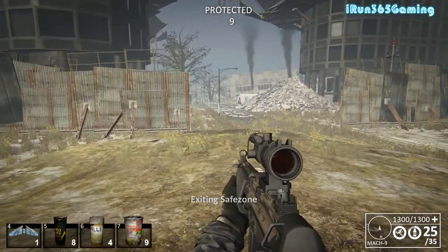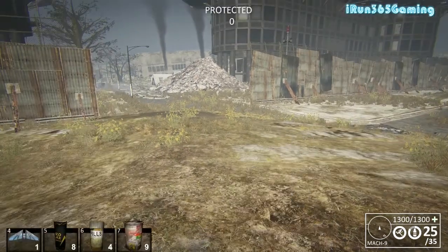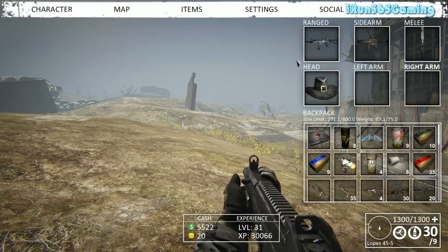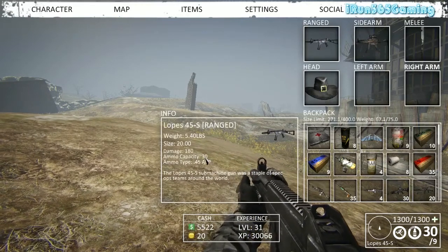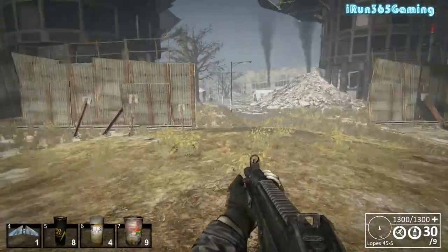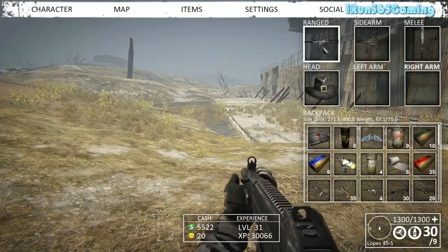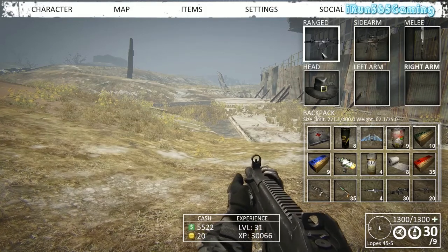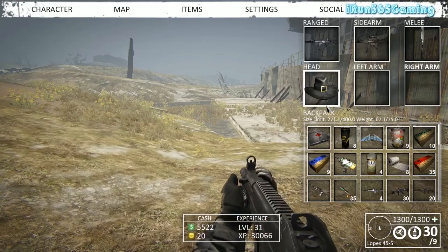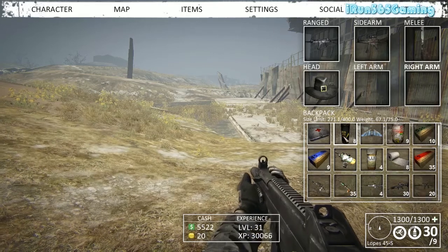We're back. I'm sporting the Lopez. The Lopez is not a very powerful weapon — it does 180 damage, has a 30 round capacity, and uses 45 ACP ammo. It doesn't do a tremendous amount of damage but has really low recoil. A lot of people use it for harvesting nether. With the silencer on it, it doesn't make much sound so it doesn't alert other players or nether as much, though you do need several hits.